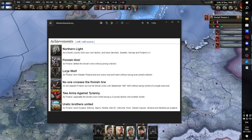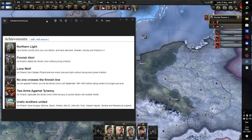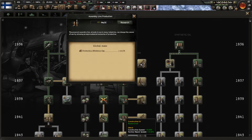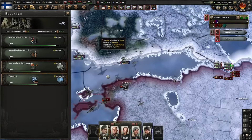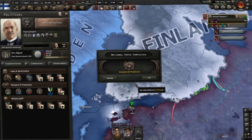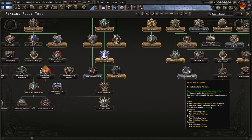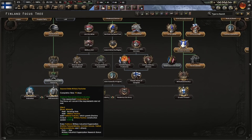So recap: if you're going for Lone Wolf and No One Crosses the Finish Line, this is a good moment to start making peace with the Soviet Union. We got construction 4, which is important for our venture into monarchism. Power from the dams is also a very good one - we'll get it soon, but I want to show off the monarchy.